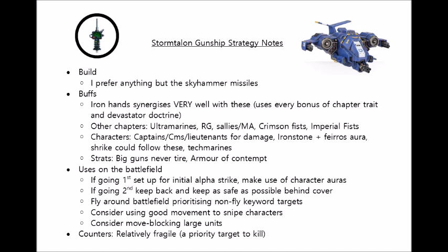Because of its hover mode, the Stormtalon can also take advantage of Iron Father Feirros' 5+ invulnerable save and the Iron Stone's minus 1 to damage, which is really useful on such a flimsy flyer. Ultramarines can have a similar effect, allowing it to move and shoot without penalty in the Tactical Doctrine, and they have numerous good damage output buffing characters. Raven Guard will be handy with giving it a 2+ cover save if the enemy is firing from greater than 24 inches away. Plus 1 to hit and wound from characters is very nice. Salamanders are definitely worth considering if you're using either the missiles or the Lascannons, as that will usually translate those two into 2 wounds on enemy vehicles with D6 damage weapons.